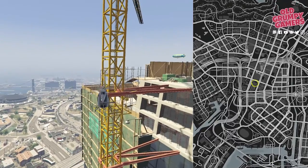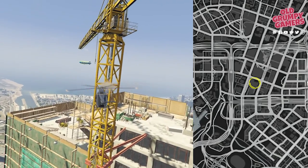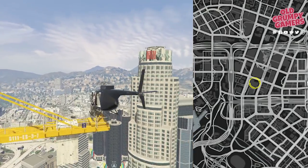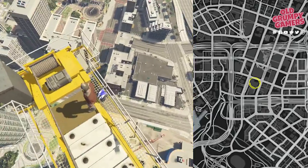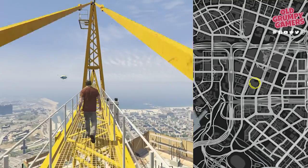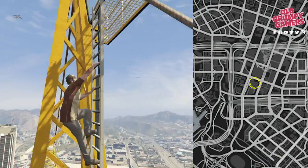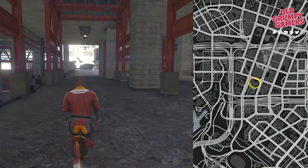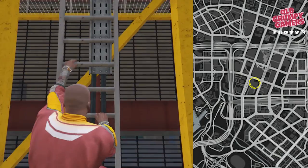Finally, let's head back to number 14 — this one's right up the top of the large crane near the construction site. You can approach using the chopper, or if you're not feeling confident with a helicopter you can land and take the stairs — be warned though, this takes a while.